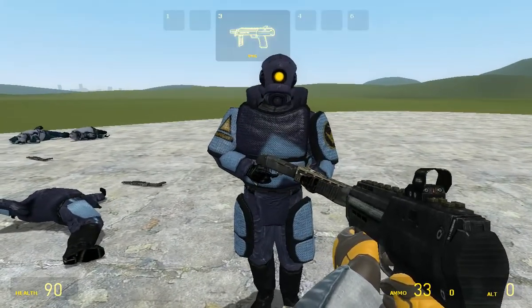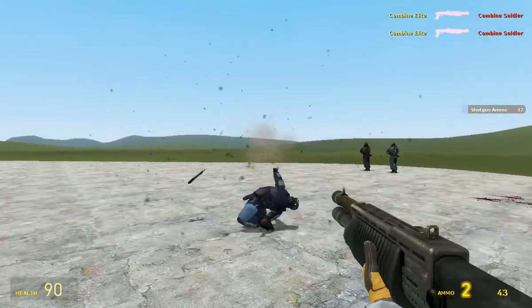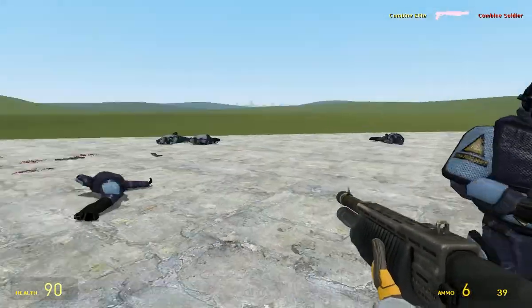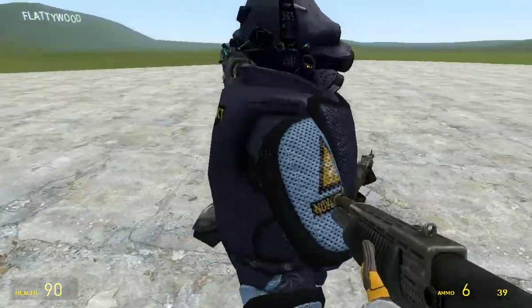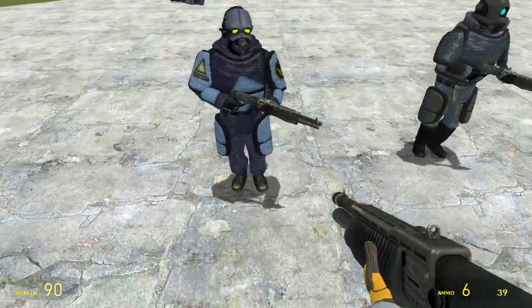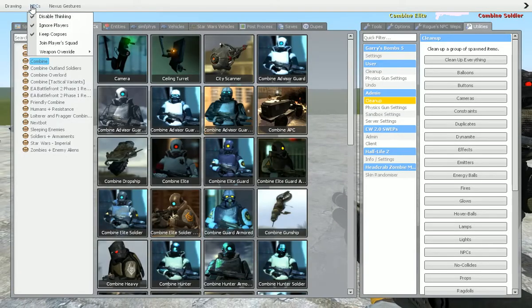Now you've got the armoured one - still not strong. The armour plates look really cool on them. They're basically just a soldier but with the plates in. They do look really cool - it's a shame they don't add a bit more armour, because we can still instantly kill them.